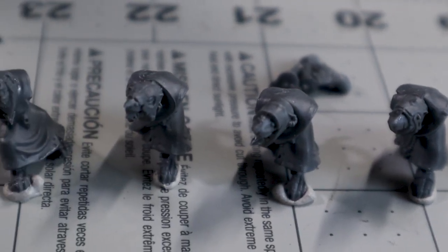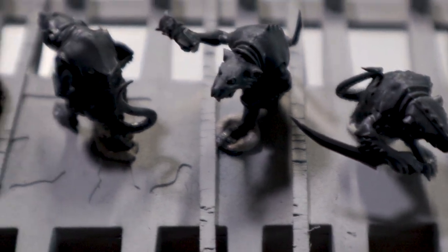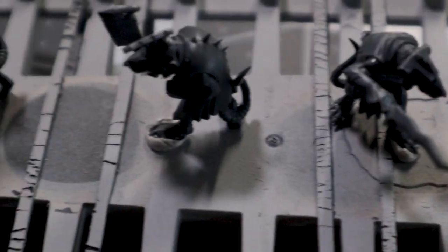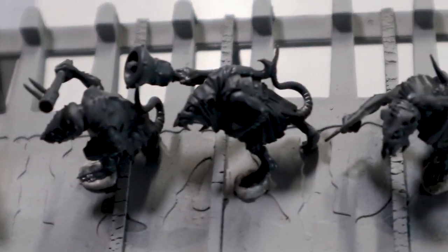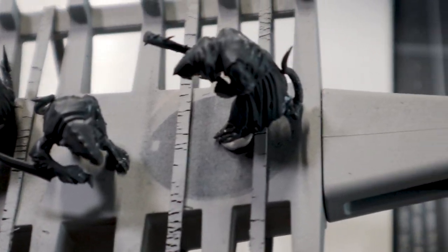And then in the back row there are the ten plague monks that I have started but have not attached their arms yet — those ones are ready to go to prime. They include the bell guy, the banner guy, and then the clan rat leader. Let me look in this paper — he is the Claw Leader, the Bell Ringer, and the Standard Bearer. Hopefully tomorrow we will actually have some painting updates.